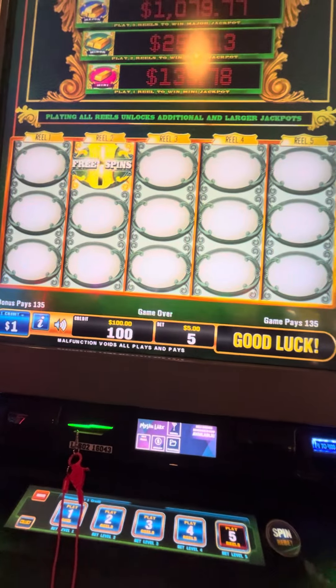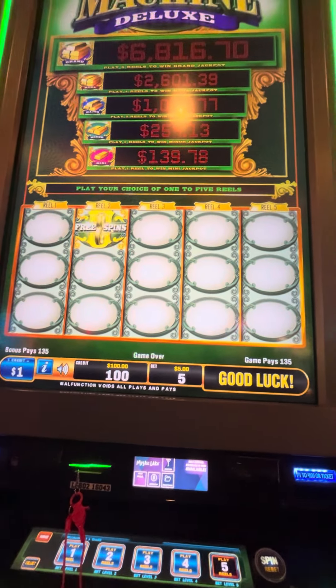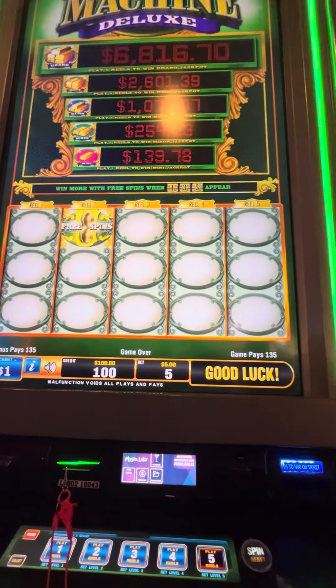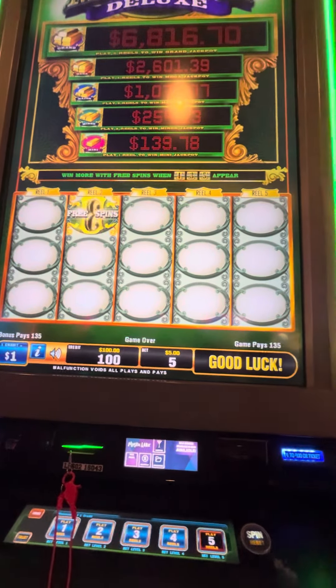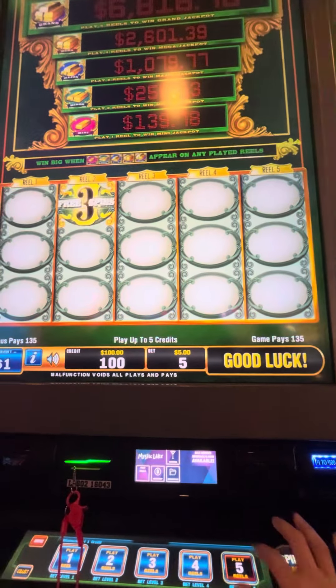We put $100 in. We're only going to count out $100 worth of spins — literally $5, $10, $15, $20. And after our $100 worth of spins, let's see if we have more or less than $100 in our bank. Here we go.